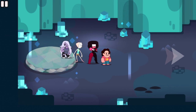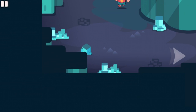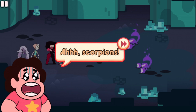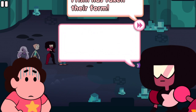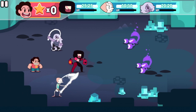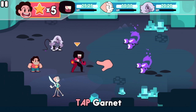Here's just a little tutorial: swipe from room to room, and you can just keep going, then swipe down. Usually they'll show this later, but they have secret areas where you can find scorpions. Those aren't ordinary scorpions — the light from this prism has taken their form. Steven, we must exterminate these creatures. Okay, let's do it! This is like a traditional RPG. As you can see from the top, you'll see Steven's little face with the star times five — that means we have five points to use among the four gems before our turn is over. Usually, unless we actually get ambushed, we get to go first every time.